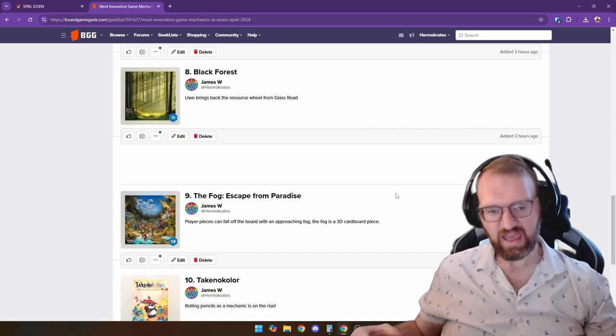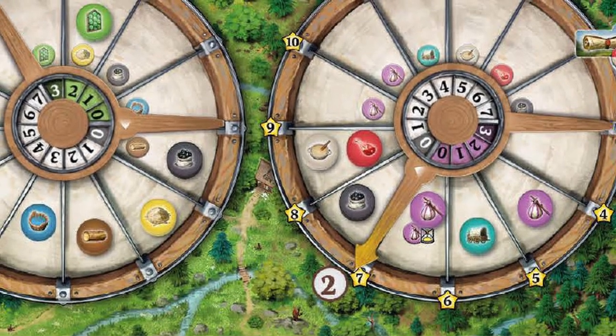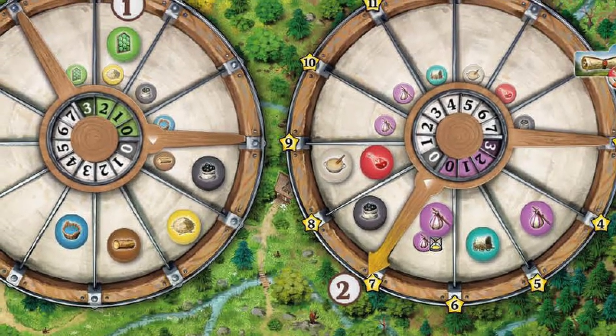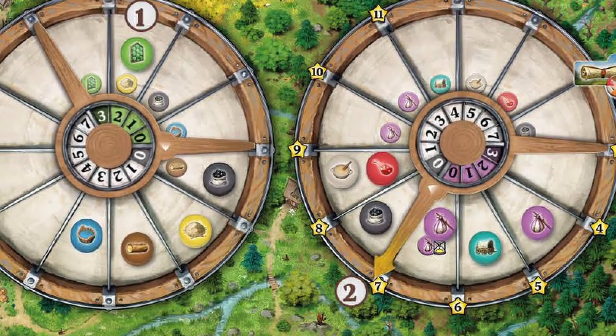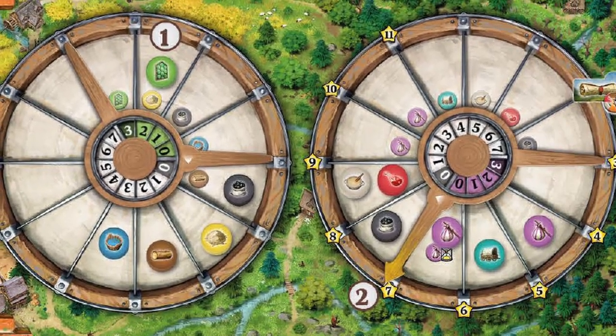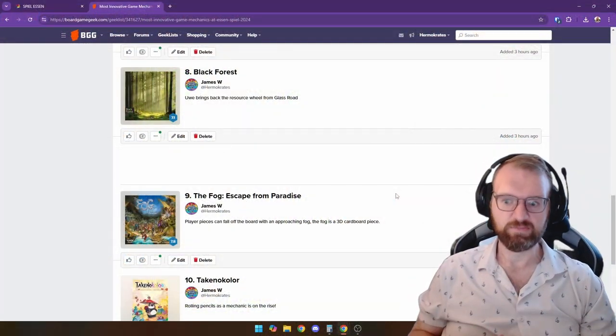At number 8 is Black Forest. This is another Uwe Rosenberg game and he's brought back the general resource wheel mechanic that he had in Glass Road. Anytime that you want to move up a resource you end up having to take down a resource on a different spot of the board. I really like that mechanic — not necessarily innovative, but I like to see it being brought back.